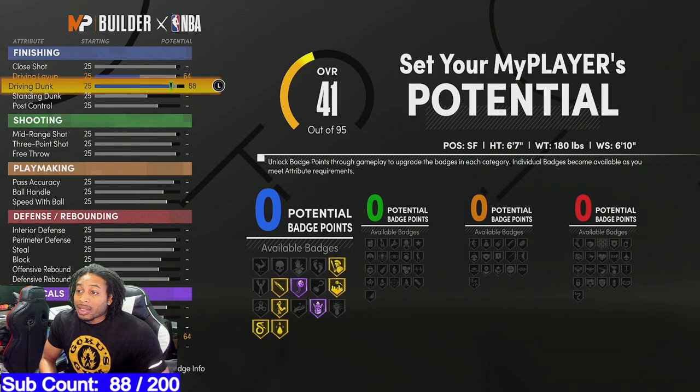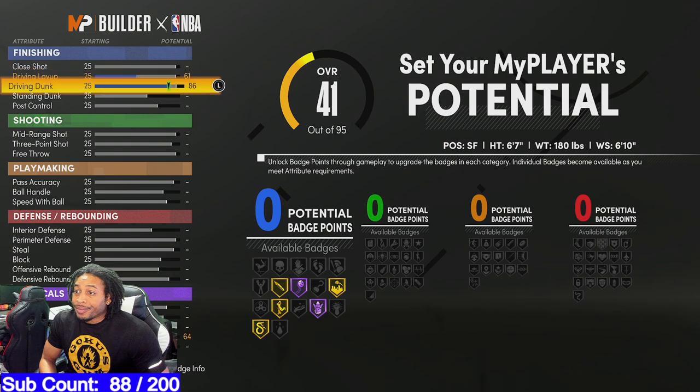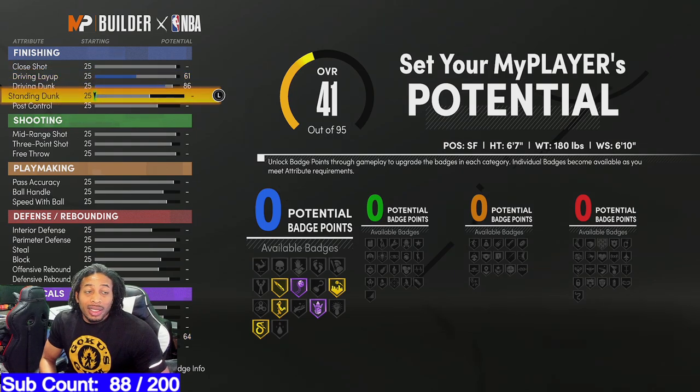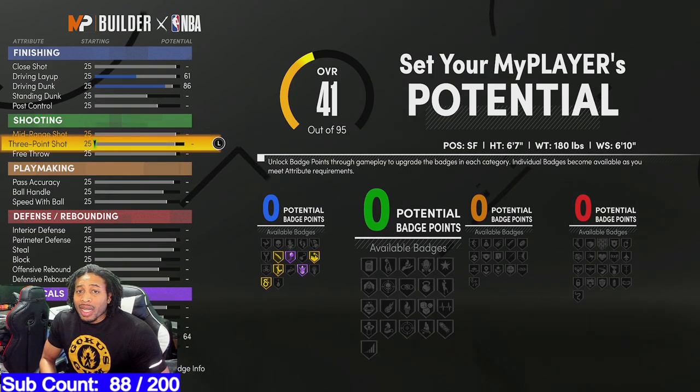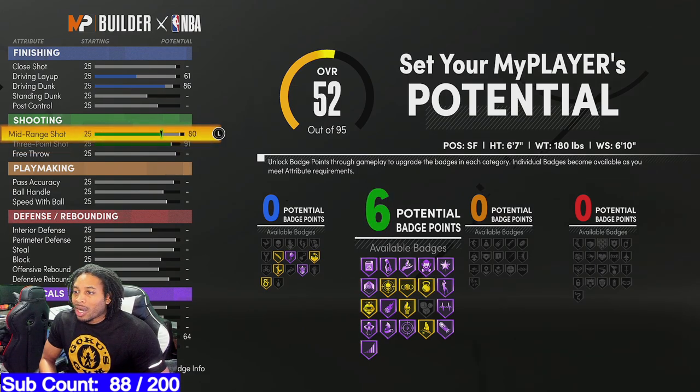I don't have any finishing badges — I'm not even gonna cap. There's no point in me having finishing badges. The reason I didn't do any is because I feel like you don't even really need them. I'm gonna be shooting the lights out, and when I go to the rim it ain't gonna be anybody down there. If somebody comes across, I got contact dunks to protect me. So I don't have to worry about that. The three-pointer we maxed that out, and we also maxed out the mid-range.